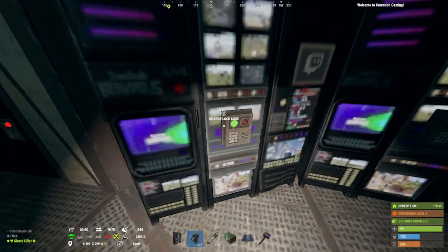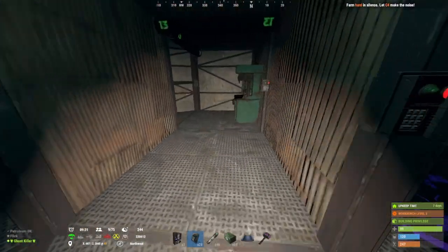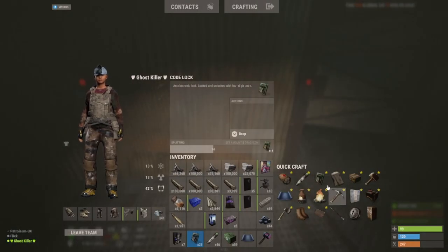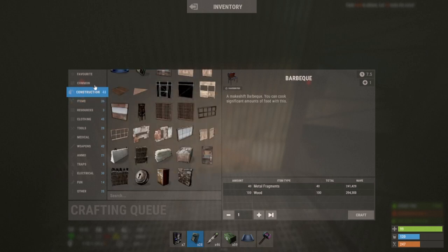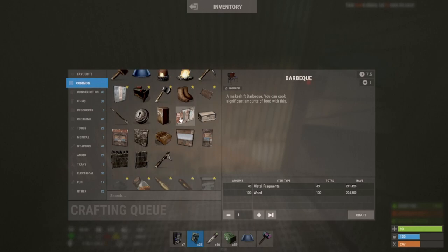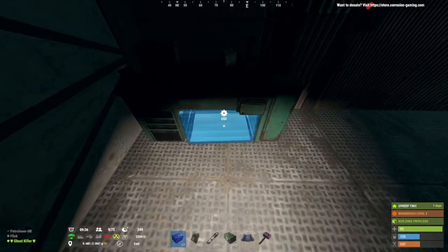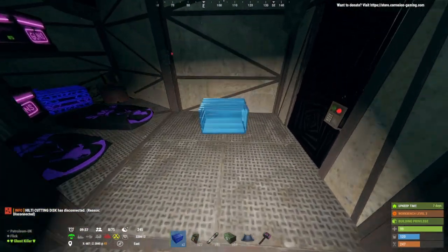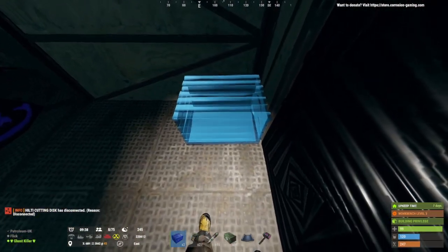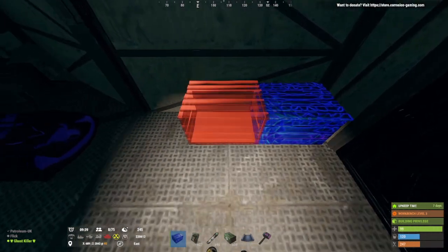What I tend to do with this one is have two lockers in here. For this room it's really anything — you could put your level two workbench down. You can have a repair bench, research table, more lockers, more storage — totally up to you. Small box underneath there like that.